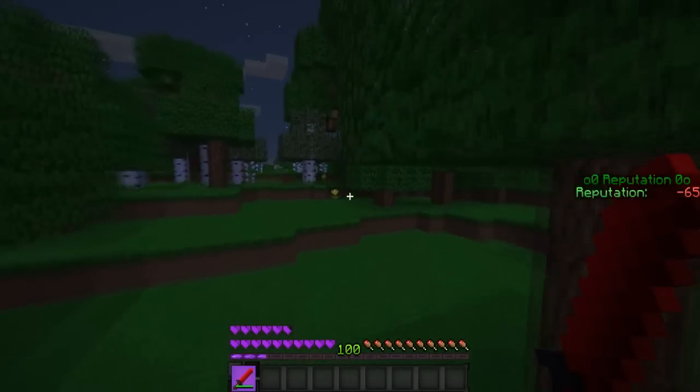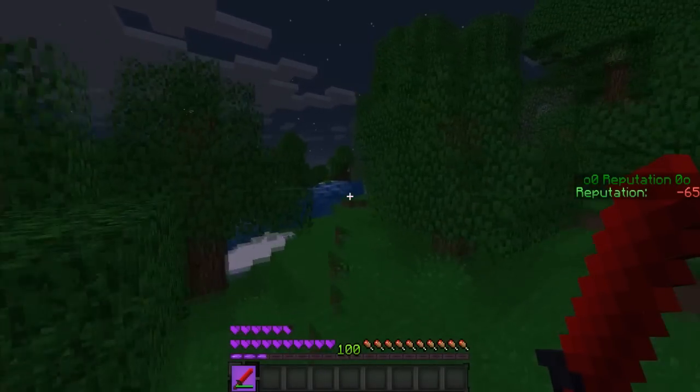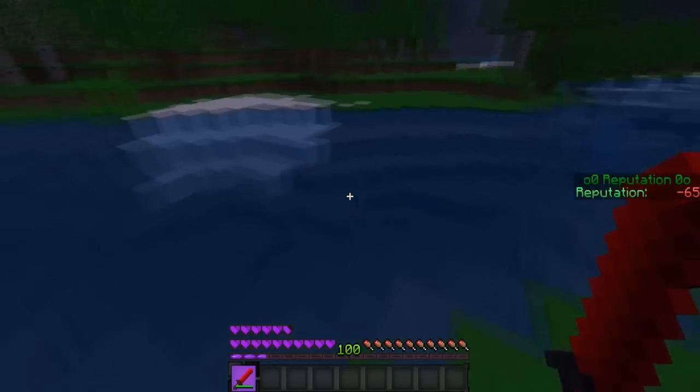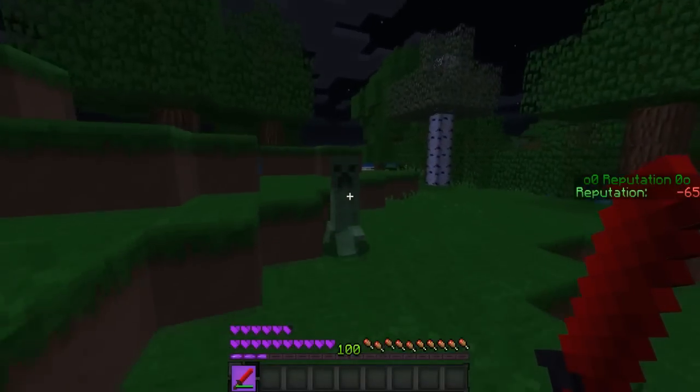You can change how many points you get from killing bad mobs in the config. This also works really well with the Citizens plugin, which allows NPCs — stationary bot people — on your server. If you kill those NPCs, your reputation will also go down.